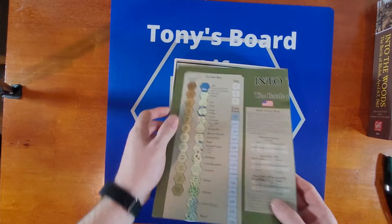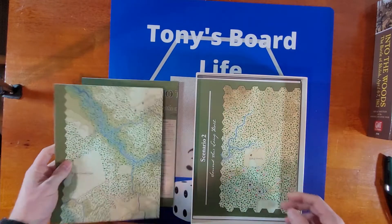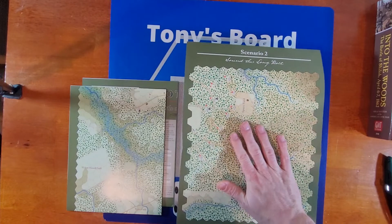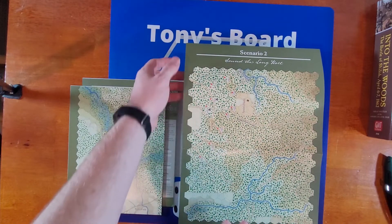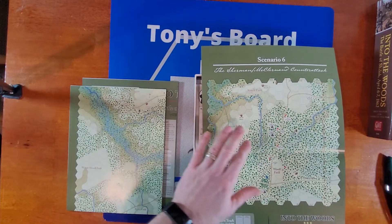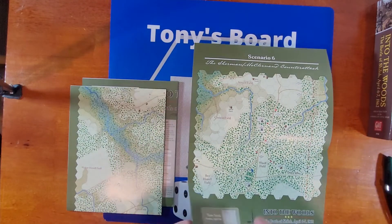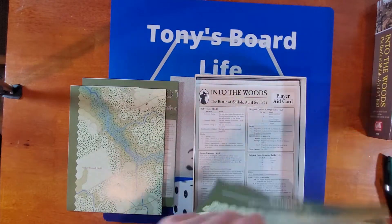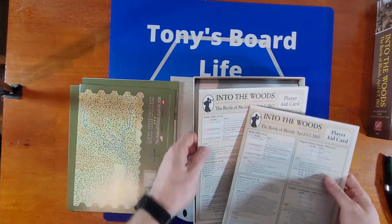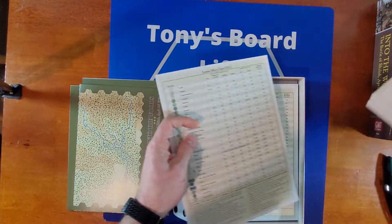Let's take a look at what we have here. This is a map - that's a big map. The nice thing is we also have these smaller maps, which is pretty nice. So this is scenario two, Sound the Long Roll. And then this is six, Sherman and McClellan Counterattack. Nice small maps, two turns each - a great way to get into the system. Player aid cards, we have two of those, which is nice.